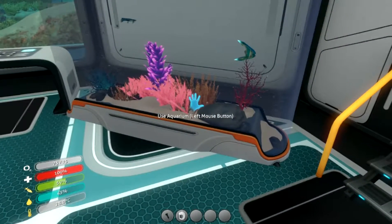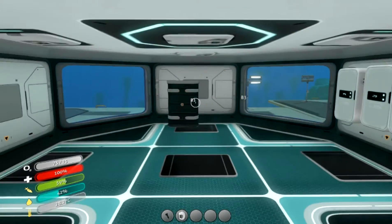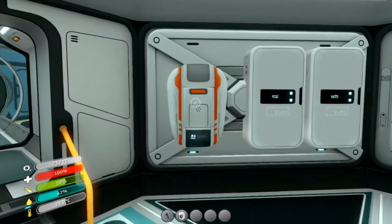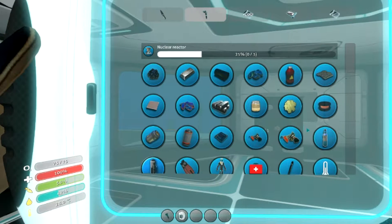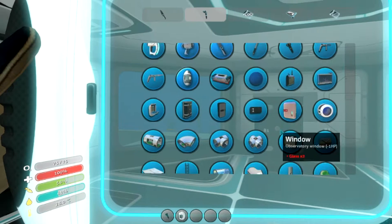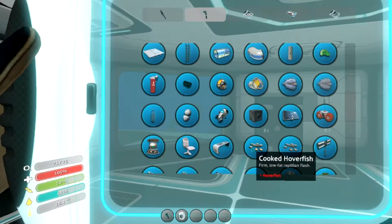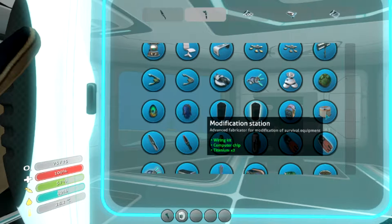We're back in here. Hello, fishies. Let's go this way. So now I want to do the modulator — I think it's for the Cyclops. Let's look at our blueprints. Scrolling down — we need a battery, so we need copper wire and glass, and we can make a battery charger. Okay, modification station. Awesome, we can actually make that right now.